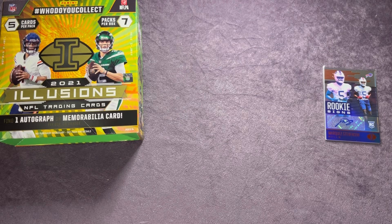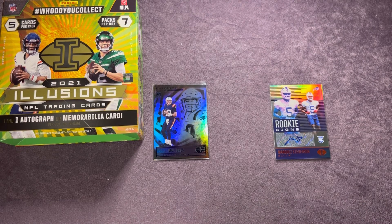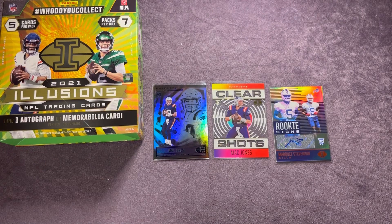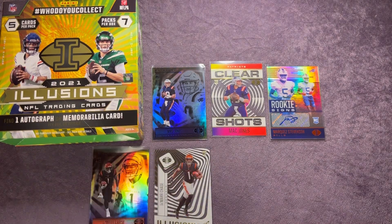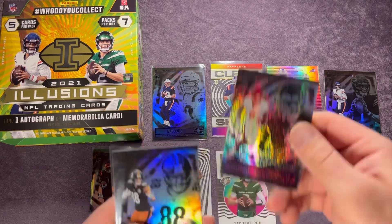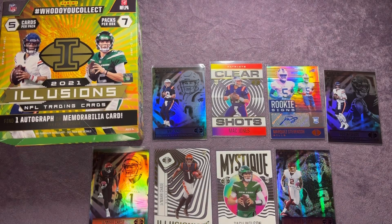Let me throw out some of the top cards from this rip. We got the Mac Jones base and the Clear Shots acetate. We also pulled the Marquez Stevenson auto. Ja'Marr Chase — we got the Illusionist acetate and a couple of his base cards. Justin Fields base, Zach Wilson, and then that purple sparkle of Daami Brown, running back for Washington — those are some pretty cool looking cards.